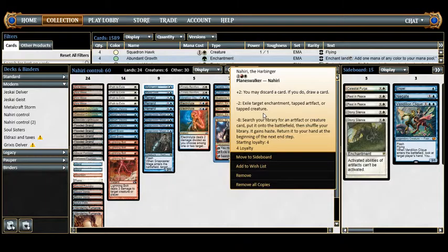The minus two helps protect Nahiri, and it also allows us to play Nahiris for value. If there's a problematic enchantment and/or creature, Nahiri is an effective removal spell. For example, if the opponent has a Leyline of Sanctity in play, we can exile it and bolt them to death. Or if there's a problematic tapped creature that's been beating on us, we can exile it.